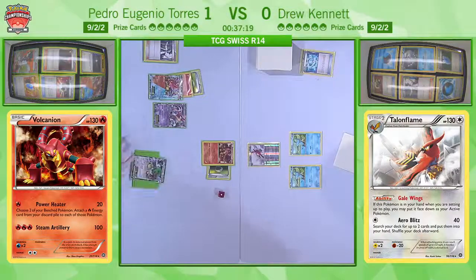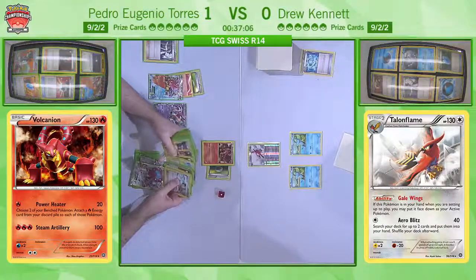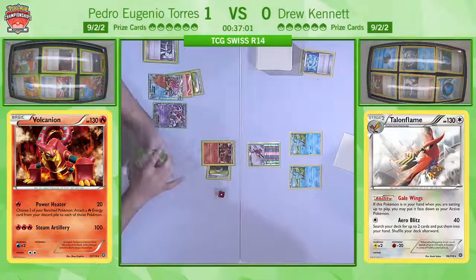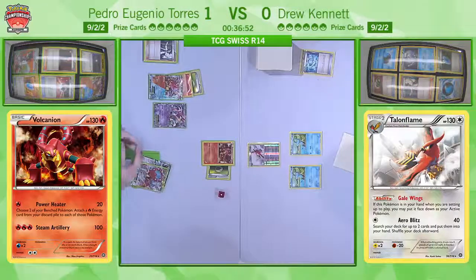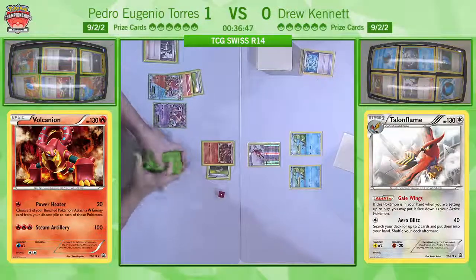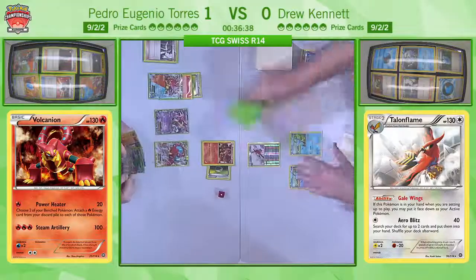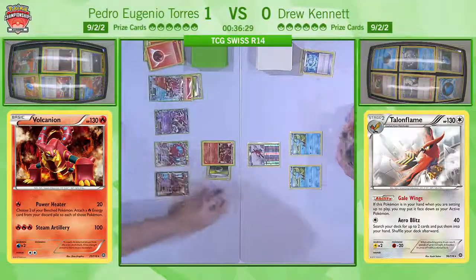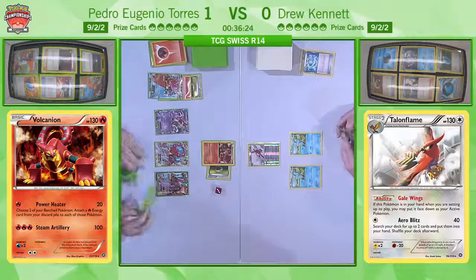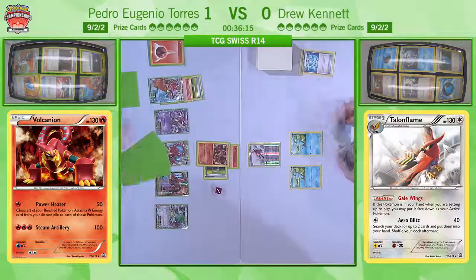We see Pedro drawing the Hooper off the Sycamore being really huge as well. He can use that to search for two more Vulcanians and a Shaman, then use those Vulcanians to discard fire energies from his hand, attach one to the Vulcanian EX, and do a Shaman setup for a load of cards, which means he's pretty likely to hit another Max Elixir. There is a more conservative route here — he can attach an energy to Vulcanian and just use Power Heater. He's going the more conservative route and this is absolutely fine — he's still doing a lot of damage with Power Heater. He's going to get energies onto two of his Vulcanian EXs.